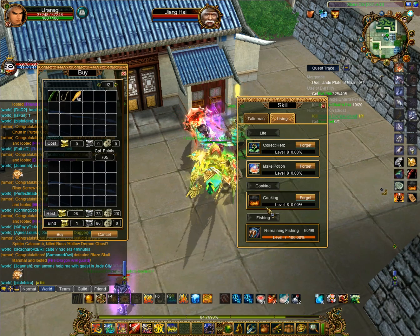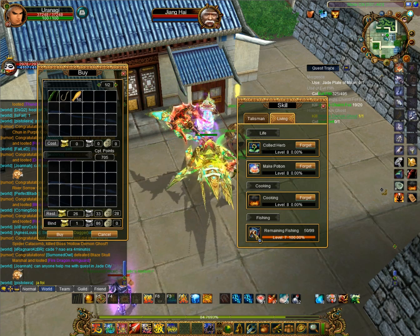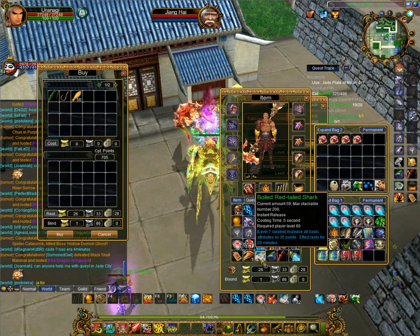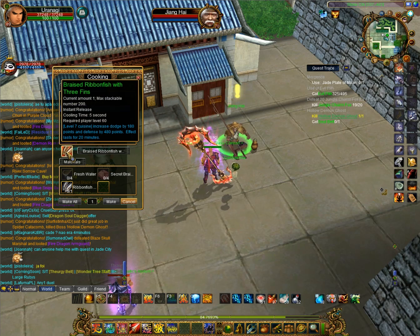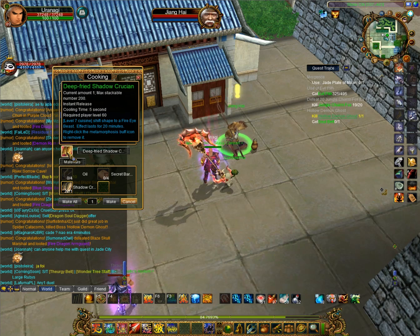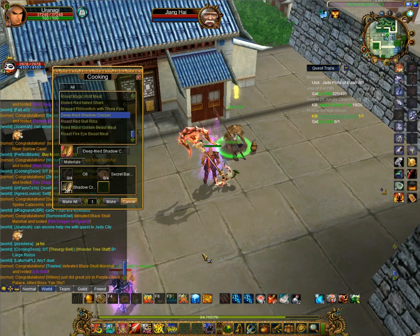There are seven levels of fishing and seven types of fish for each class. Basically there are attacking fish, defensive fish, and meta scroll fish. Attacking fish — like boiled red tail shark — always give basic attributes by 35 points. Defensive fish give dodge and physical defense. The third kind of fish gives a free metamorphosis. Each different fish gives a different metamorphosis, so if you want a specific one you can always go fish.